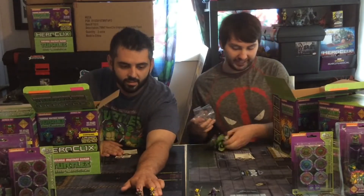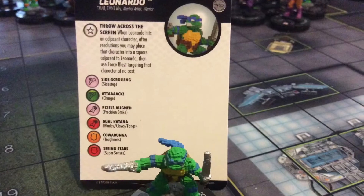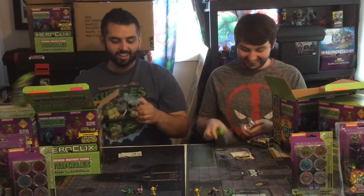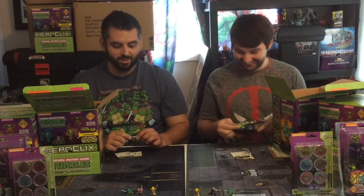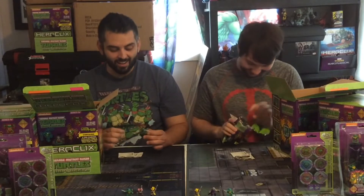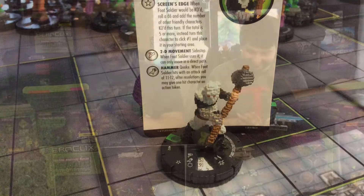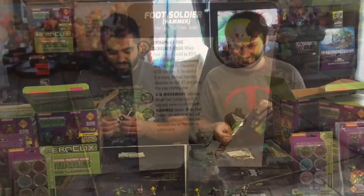I got Rocksteady number 23 and Shredder Illusion number 5. Just keep ripping through them. I got Leonardo number 1. I'm thinking these are going to be pretty duplicate - it's a small set. When we ordered this much, we didn't realize how small the set was going to be. Every gravity feed is kind of similar, 36-37 figures. I got Donatello number 4 in all his 8-bit glory. I got another Foot Soldier with a hammer, number 12. We both got Foot Soldier Hammer number 12 - that's a sweet hammer.